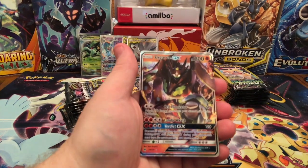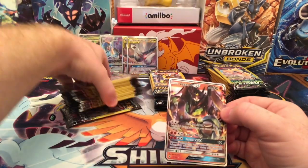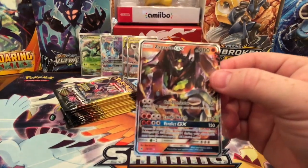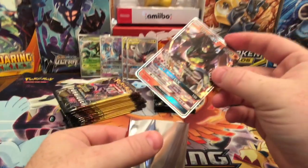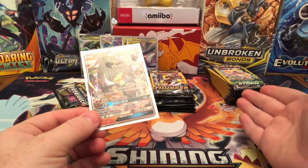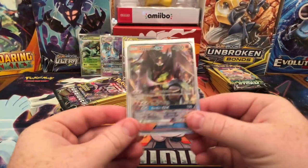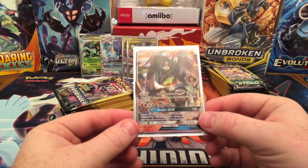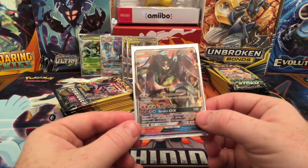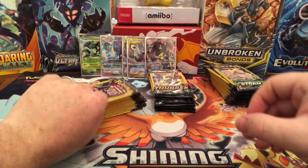Zygarde GX — guys this is amazing. I can't even express how excited I am. I still have all of these packs, all of those Unbroken Bonds to do. I mean, this is crazy — I hit the motherlode here. Zygarde GX does that Verdict GX move: 150 damage, prevent all damage again. Very cool.